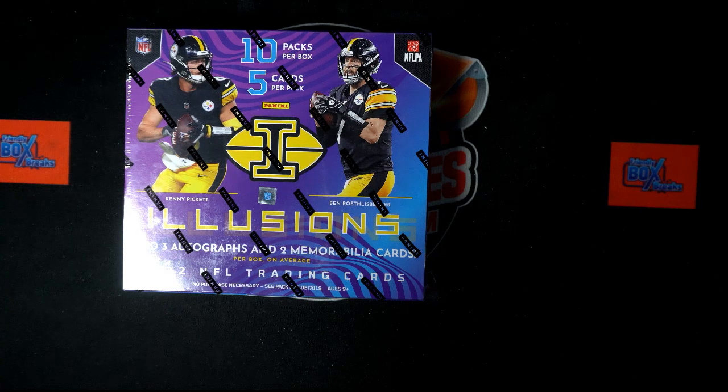All right, here we go. It is time for 2022 Panini Illusions Football Box 102. This is a random team break, so we've got our owner names, we've got our teams. We're going to randomize each of them seven times, pair them up on a spreadsheet. We'll give you a moment to talk trades, then we will dig in and pull out the good stuff. We've got three autos, two memorabilia in the box.